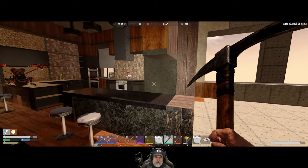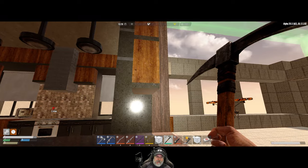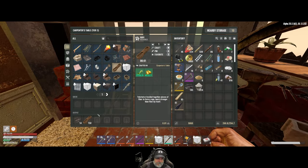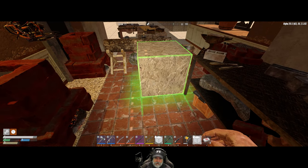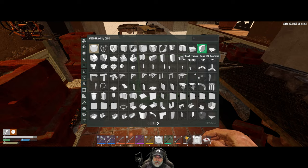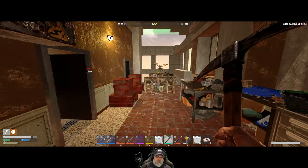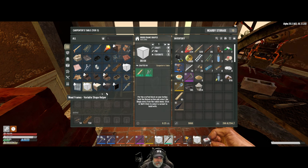Over here - is this concrete or wood? It is actually wood. So I need to make some more wood blocks. Wood frames - are those the ones we want to make? If we go to here, wood frames cube. I thought I made a whole mess of nails. I have to be within range - not the workstation, but my body has to be in range to do this. Let's make like 30 of these.